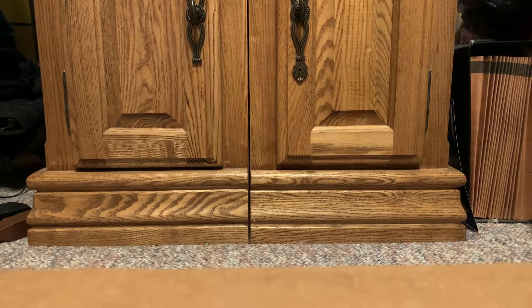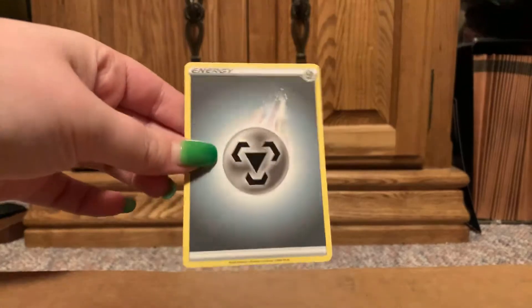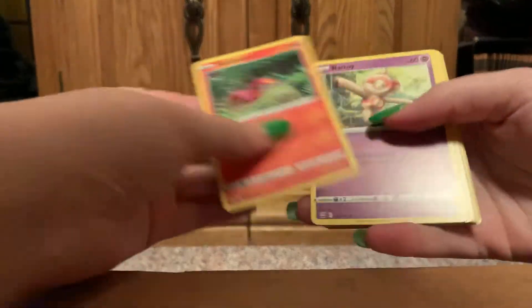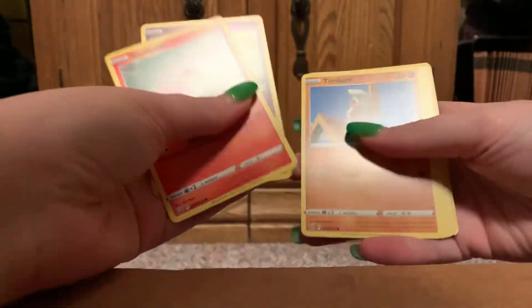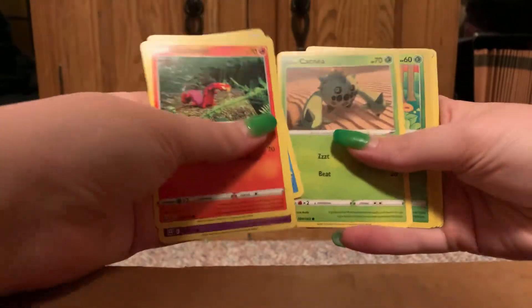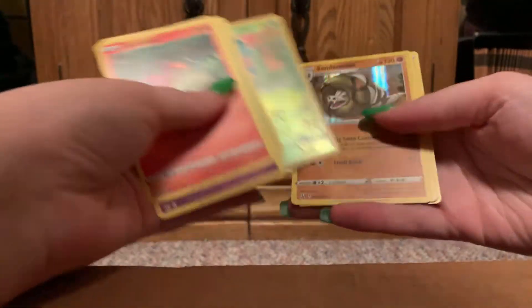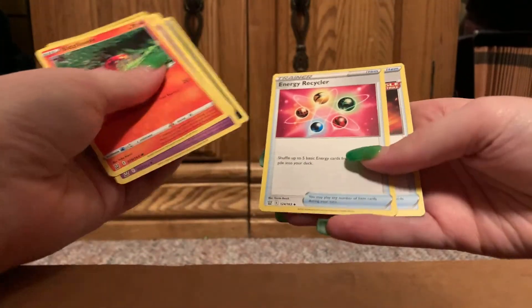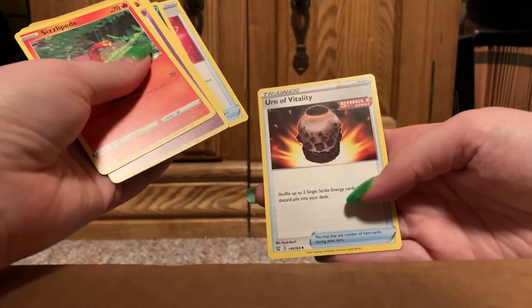First pack. Metal energy. Sizzlipede. Ball toy. Timber. Porfish. Cacnea. Reverse Fomantis. Hollow Sanaconda. Golbat. Energy Recycler. And Urn of Vitality.